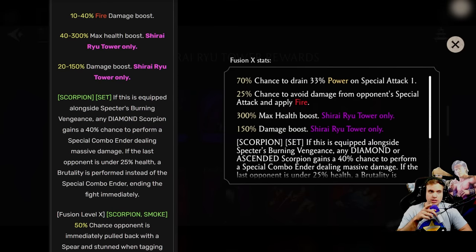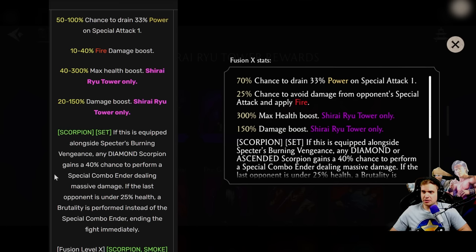So that's avoided damage from opponent's special attack — you avoid damage and apply fire. For the rare piece, this is a rare piece, guys. Before we had fire damage boost, but instead now you evade damage and apply fire on special attacks. This is also buffed a lot in my opinion.